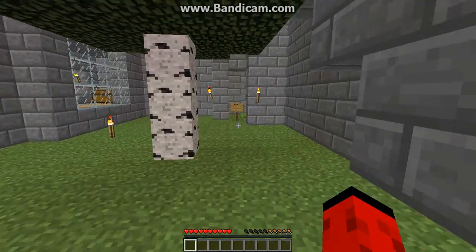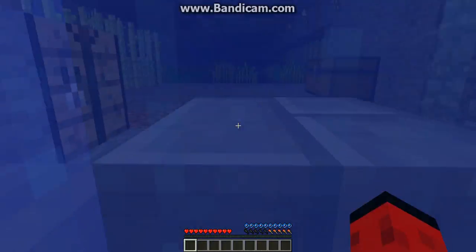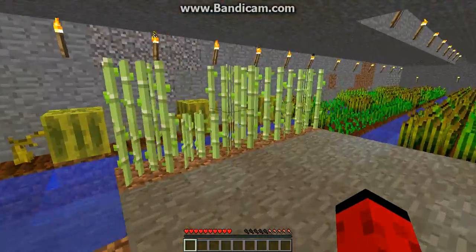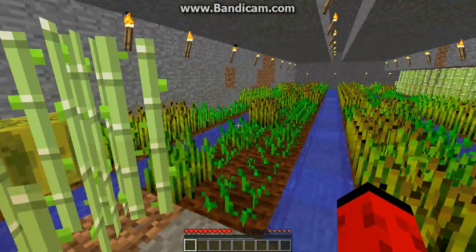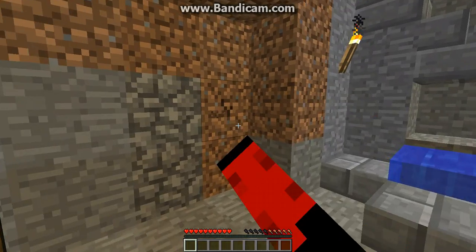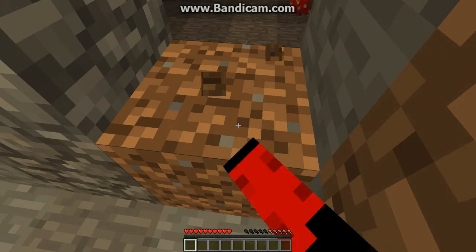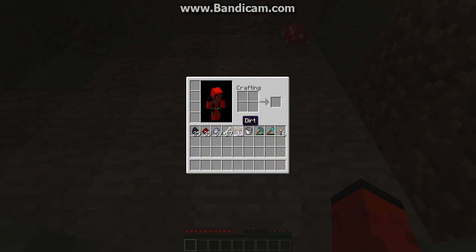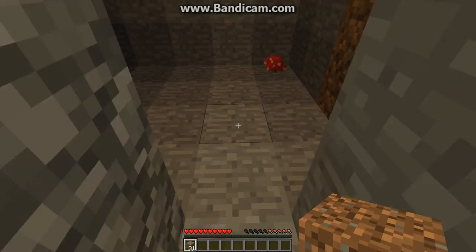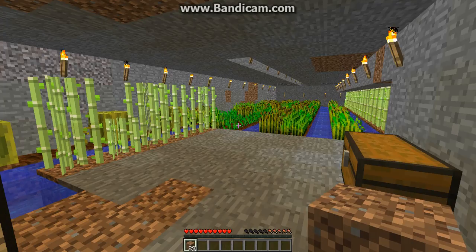Here is my farms, which has a quick drop. We got melons over there, some sugarcane here, some sugarcane there — lots of crops. Then in here I have a mushroom farm, which is really small. And yes, this is a new skin compared to the last video. This is Deadpool.